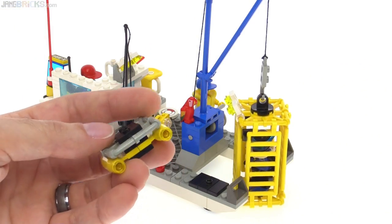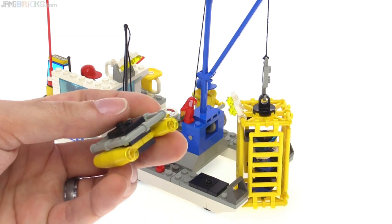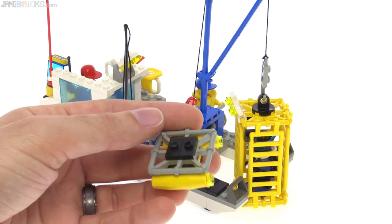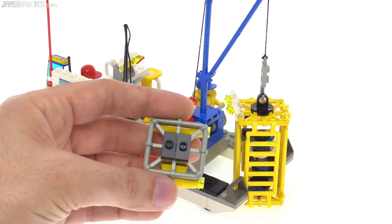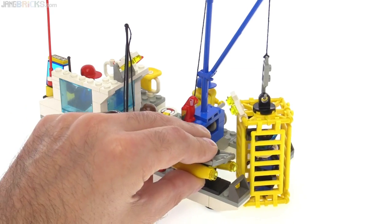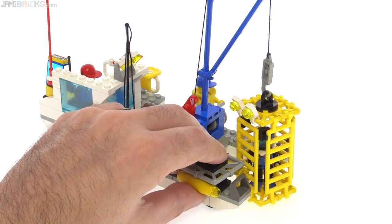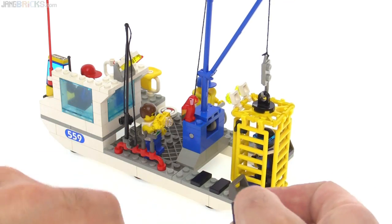The set included a small diving utility vehicle — basically a scooter. A diver could hang on to the back and carry some cargo around. It has lights on the front, and the idea is that you'd find treasures and bring them up to the surface. You could store it on a small platform off to the side.